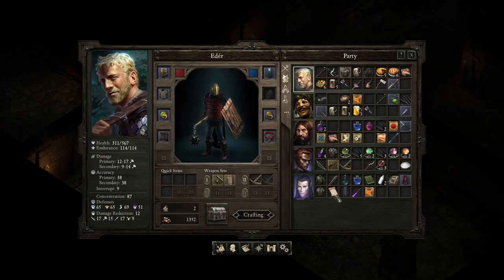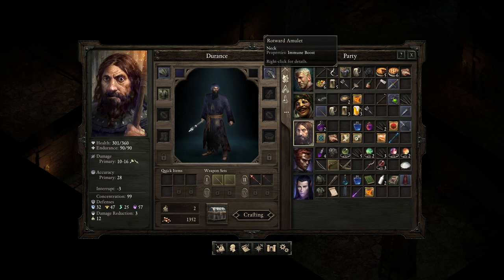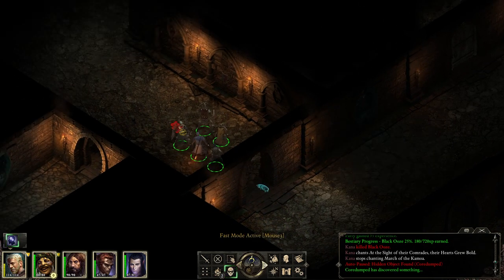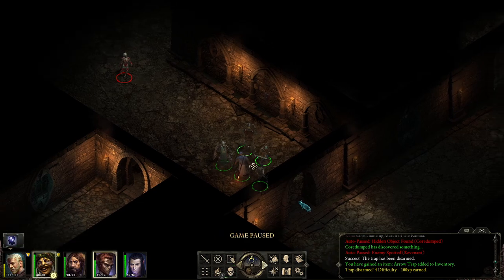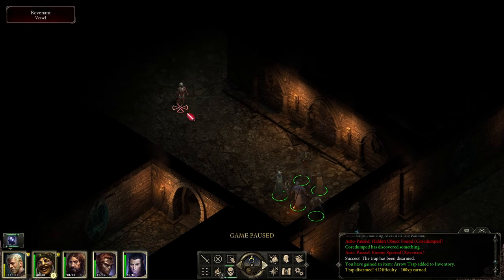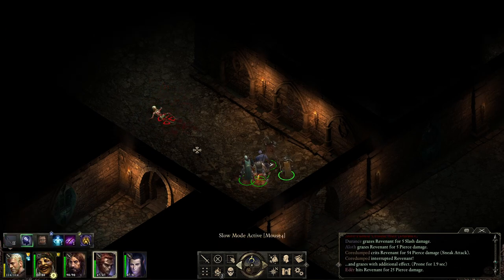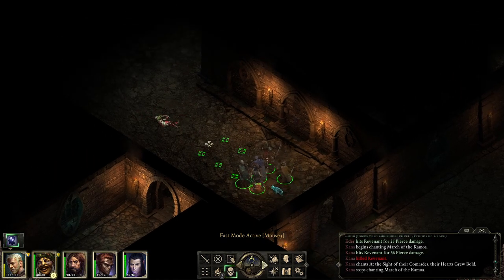What did he pick up? A Cape of Deflection — we've seen that this does not stack, but I think it's still better than what we have. We have negative interrupt — that is not good. So what's over here? Traps are over here. And the Revenant — hello mister Revenant, you wanna fight? Let's all open up on him. There we go — that was a nice opening volley. Well, it was just a single enemy, but still.